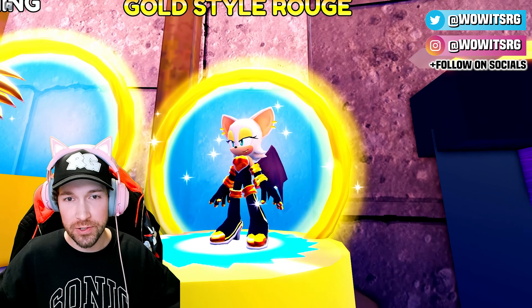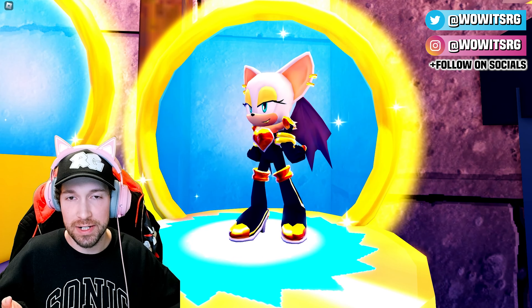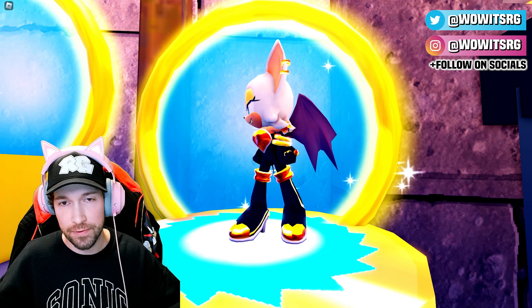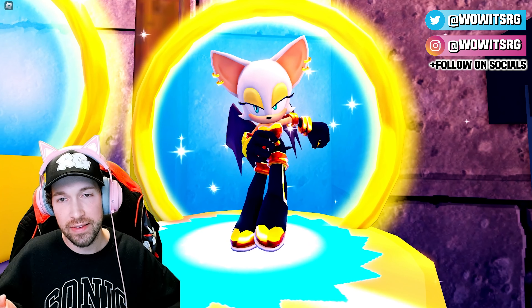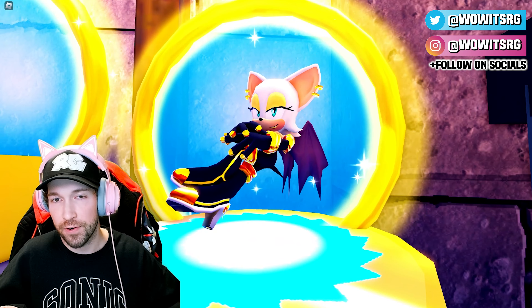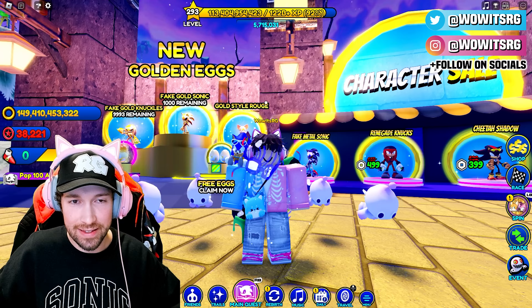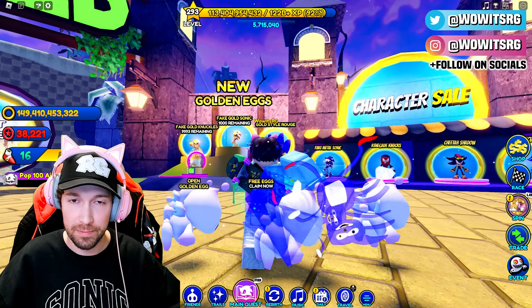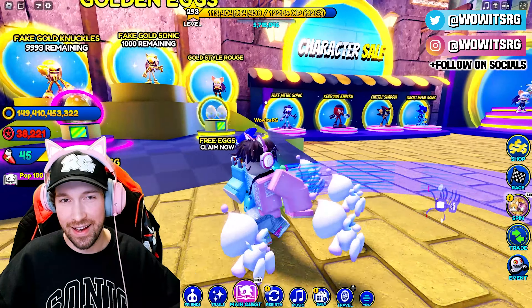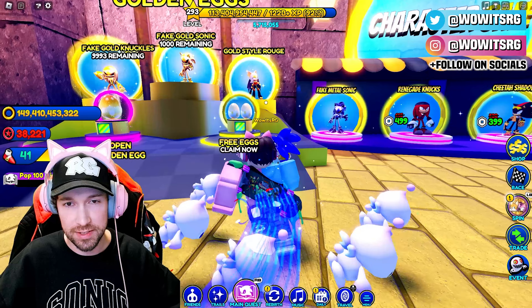This is the exotic version, similar to the gold style Knuckles skin where we first got him as a limited skin but then later got the exotic version. This is the exotic version of gold style Rouge where she's smiling. The original limited version is frowning, so technically if you want every skin in the game you'll have to get both versions.